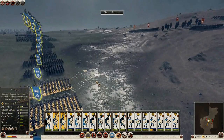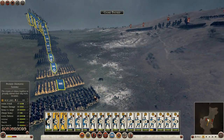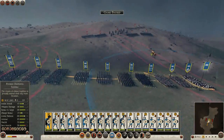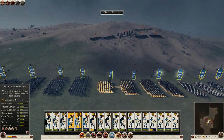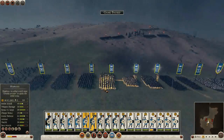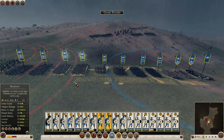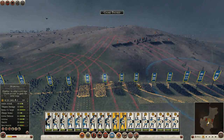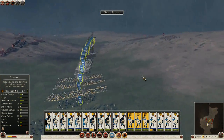I don't normally do this, but pikemen are going to deal with the elephants I think. Let's get the general in the middle here. It's going to be like a weird noob square — just a really quick defense. I've got to remember to trigger their abilities. This might actually work, don't know though.